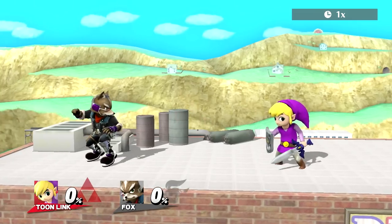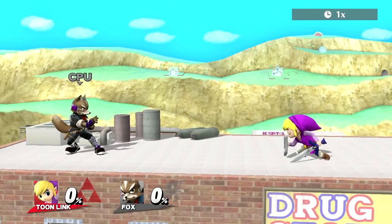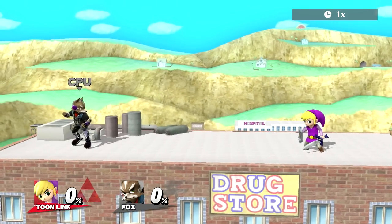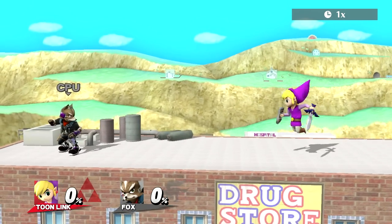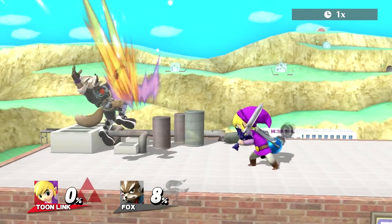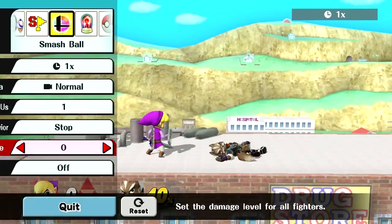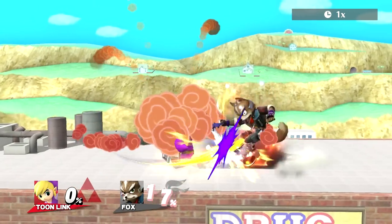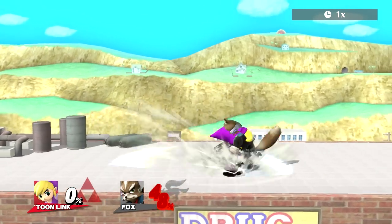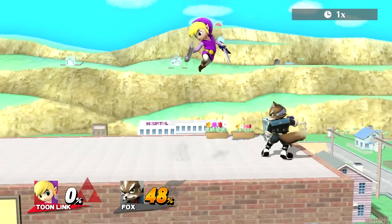Jump cancel tossing and all these things — I've made videos about so if you're unfamiliar with Toon Link's fundamentals, take a look in the description at my other videos because I've covered Toon Link quite extensively. And you can get some big damage that way. Another cool string could be — and that could do anywhere from 0–50 actually on fast fallers.